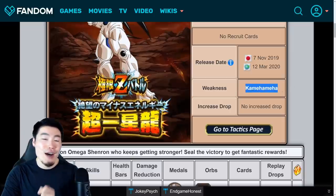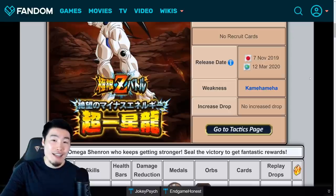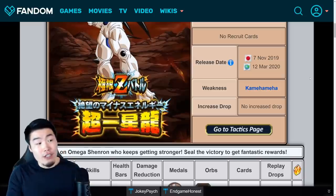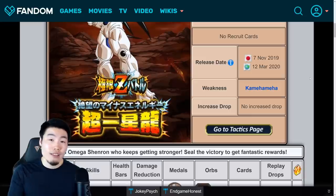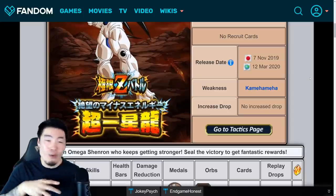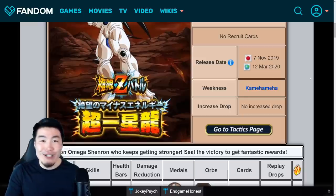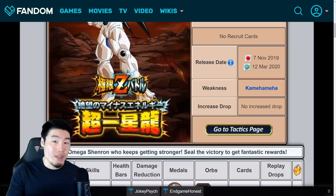Moving on to the weakness for this event, which is the Kamehameha category. So if you're one of those people that actually has the AGL LR Gohan and have a pretty solid Kamehameha team, this should be one of the easiest Extreme-Z Awakenings to come out in a while, just because of how busted the category is. But if you're like me — you poor souls out there that weren't able to pull the AGL LR Gohan during the 300 million download celebration — that's okay, because we do have some options.